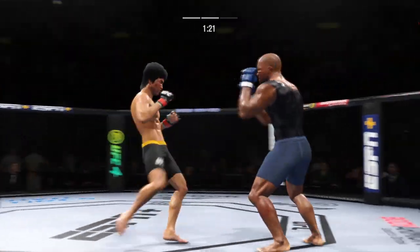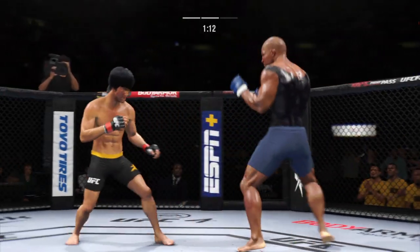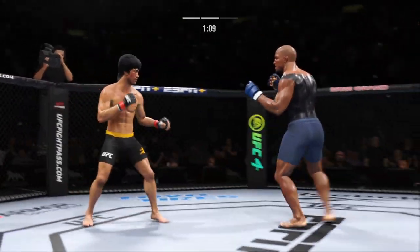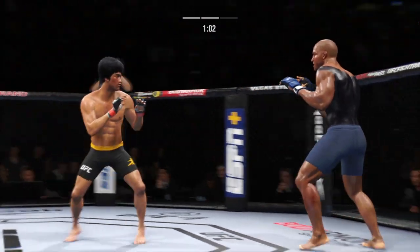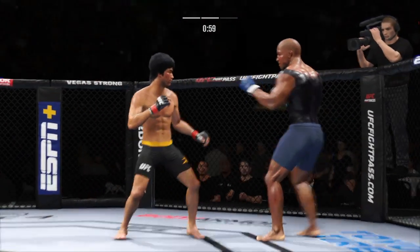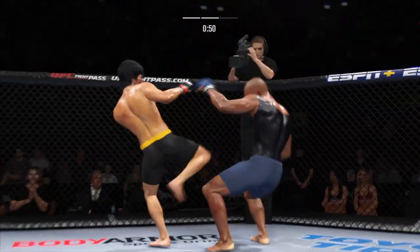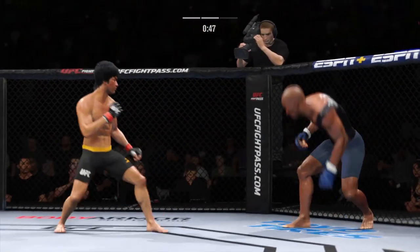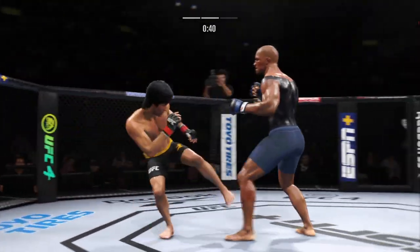Effective punch there by Lin. Just misses with the straight right. Hands up — sixty seconds, keep busy. Trying to go to the body here, unable to find the target.